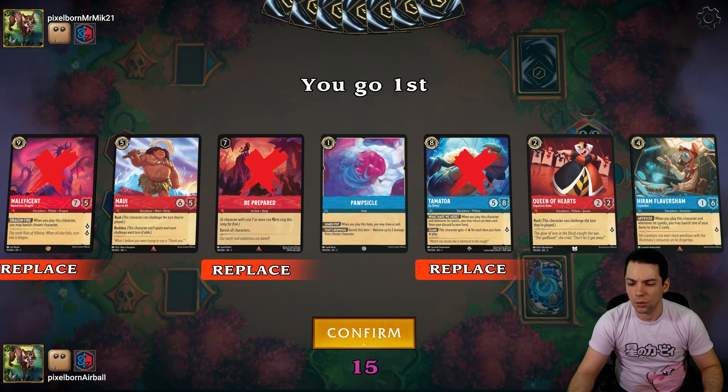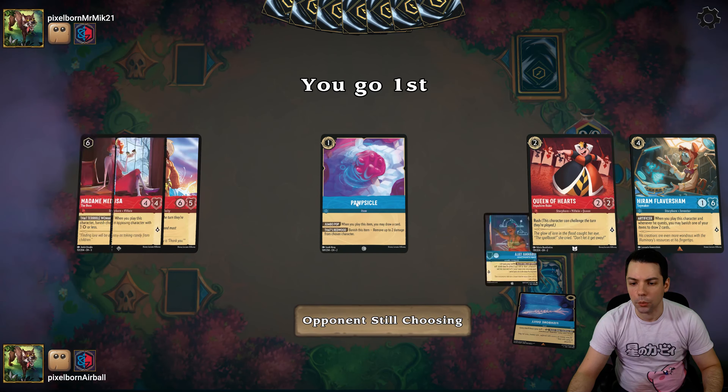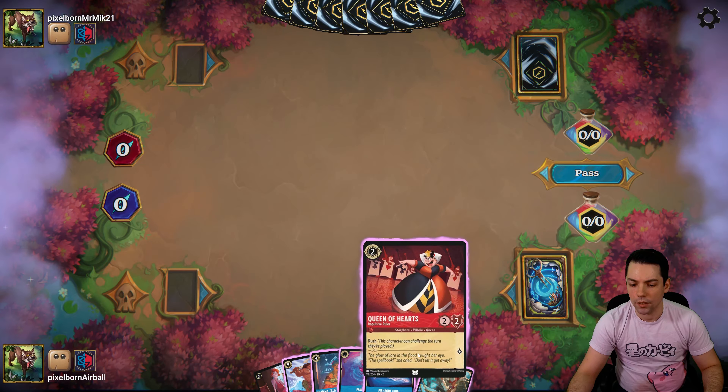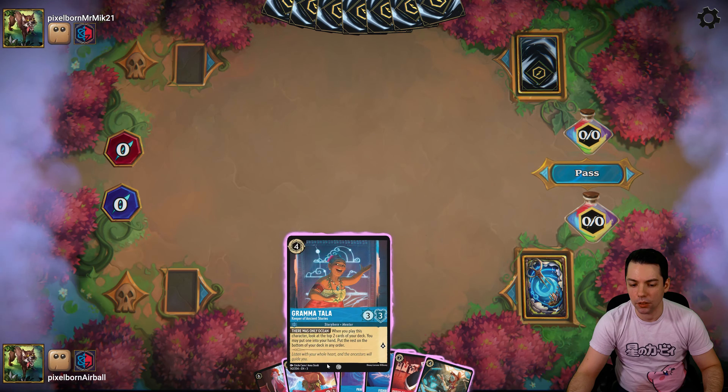It's card advantage, and you kind of need that in a ramp deck because you're throwing a lot of your resources away into your Inkwell early with cards like Fishbone Quill. Fishbone Quill has historically just not been great because you put your hand into your Inkwell and then what? If you don't have any cards left in your hand, all the ink in the world isn't going to save you. So sources of card advantage like Flavorsham and Tamatoa are a pretty big deal.